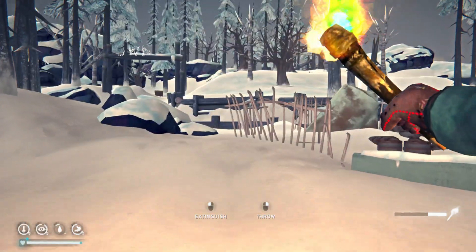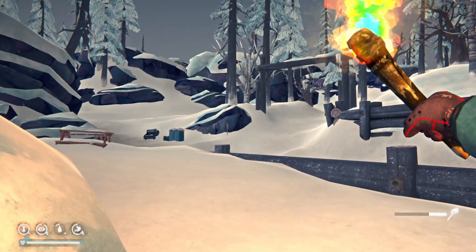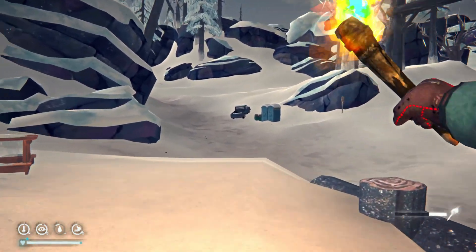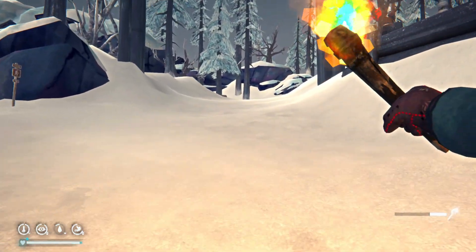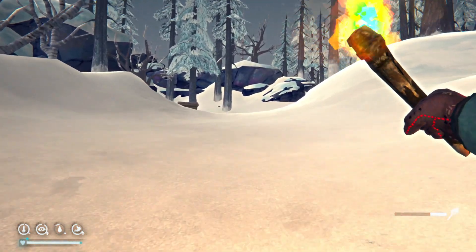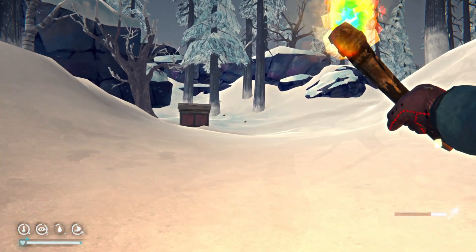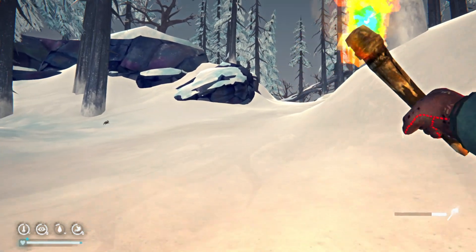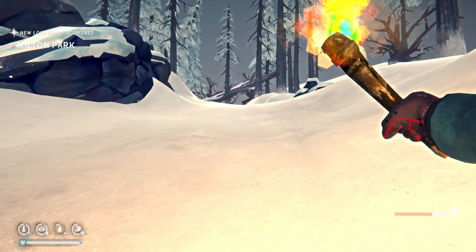From here we're going to head up to the office and the climbing area. We have a lit torch in case of wolves and we'll attempt to keep a torch train going for as long as the weather allows us to. You'll notice I'm not picking up any sticks, and that's because I'm trying to keep the weight down since there are two rope climbs that we're going to need to navigate.